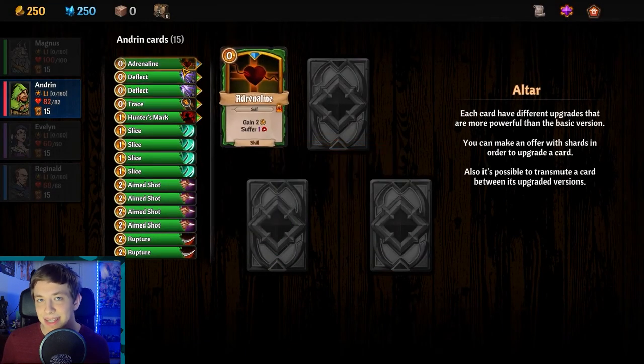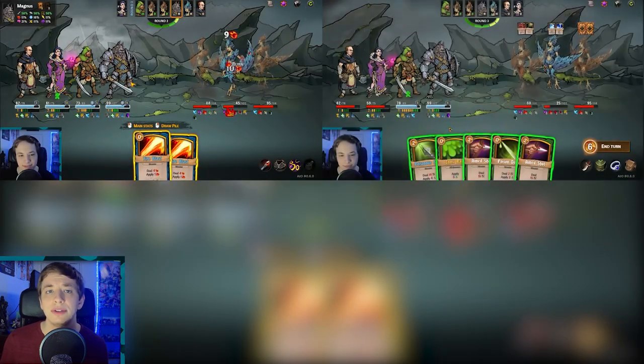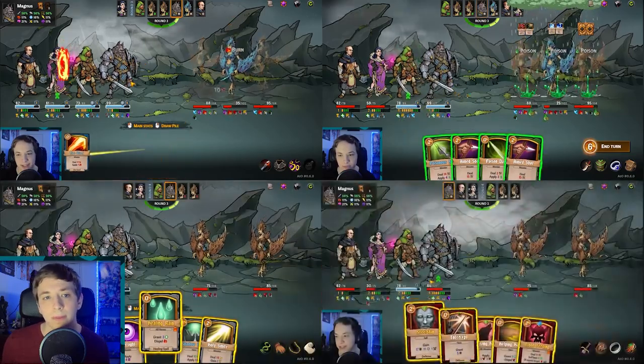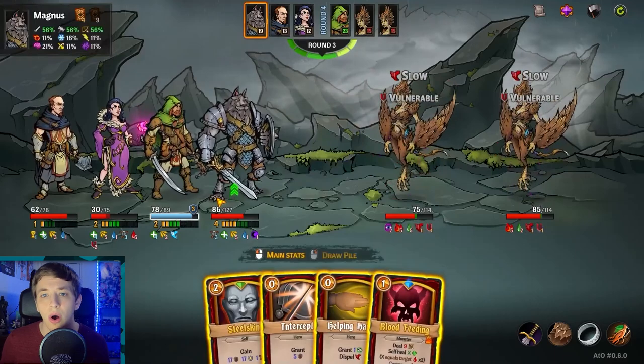Across the Obelisk is a deck builder similar to games like Slay the Spire. However, you have a party of four different classes: your mage, your hunter, your healer, and your warrior. The game can totally be played single player, and if so, you just control all of the characters yourself.